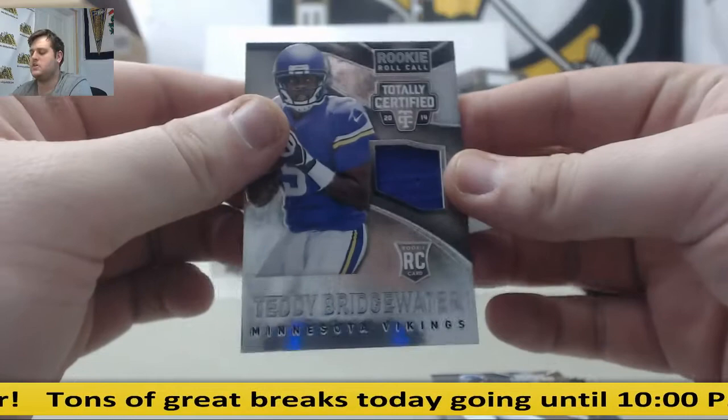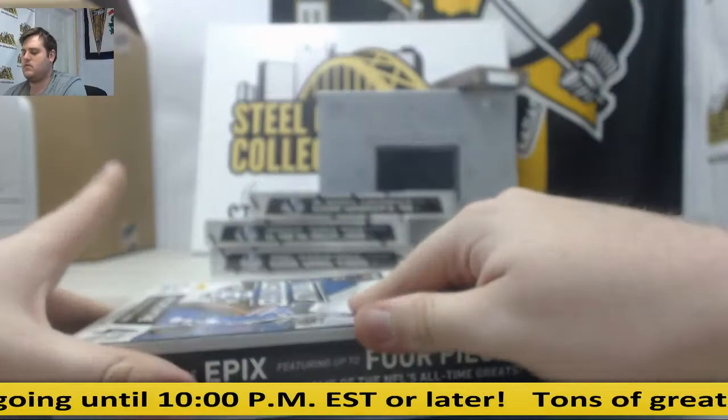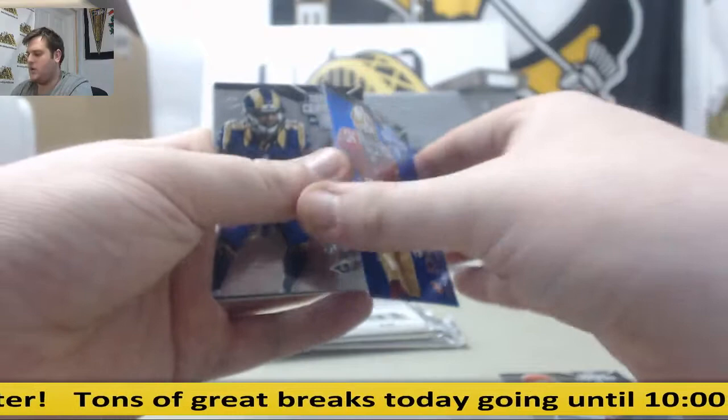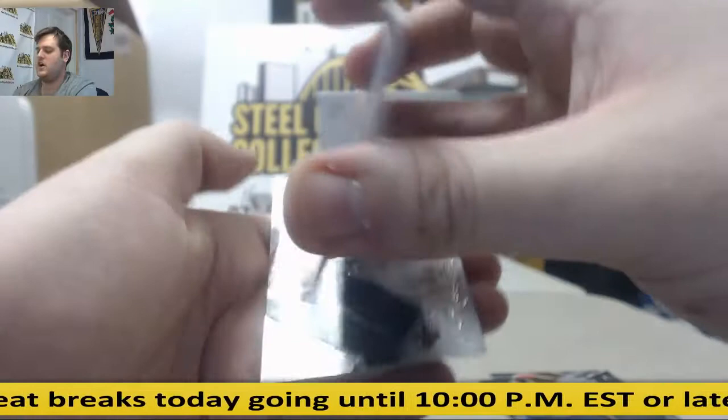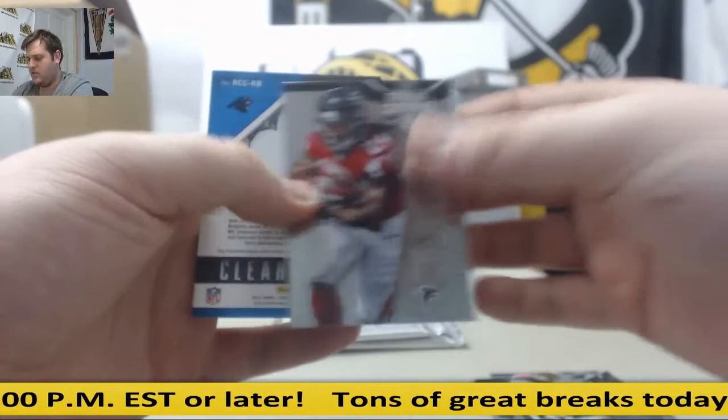Four more boxes to go. Charles. Jimmy Ward rookie, 19 of 50 for the Niners. LaMarcus Joyner. Jeff Jonas rookie auto for the Packers. Marquise Colston. Geno. Brady. Freeman. Nice patch, 36 of 50: Kelvin Benjamin for Carolina. Matt Schaub.